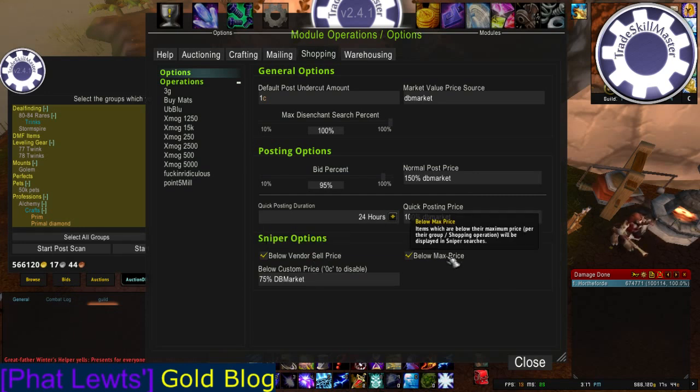Below Max Price is for items in your shopping list. So, say you have a shopping operation that purchases stacks of wind wool cloth for 15 gold or less, and somebody posts for 14 gold, then it will show that item. You can turn that option on and off.